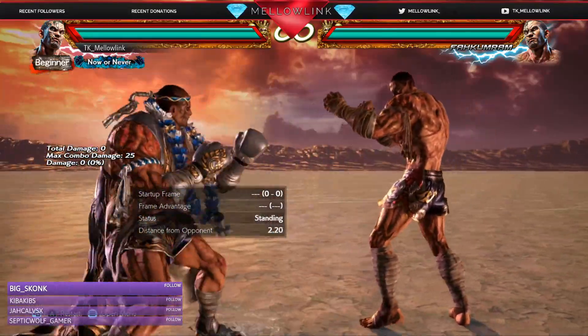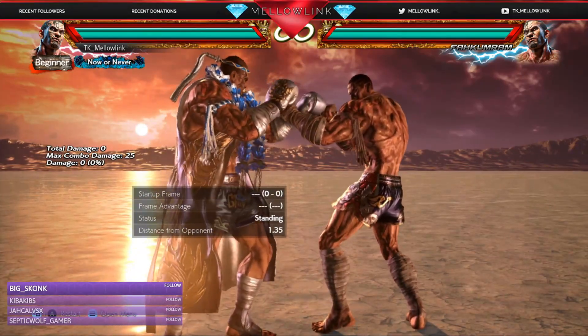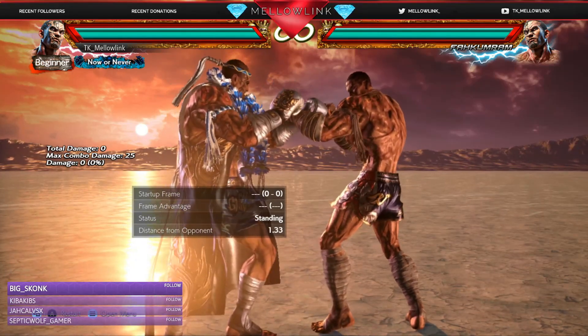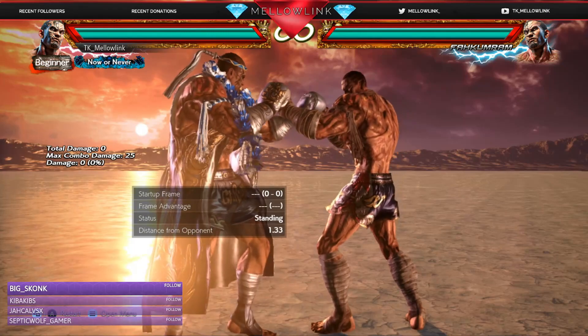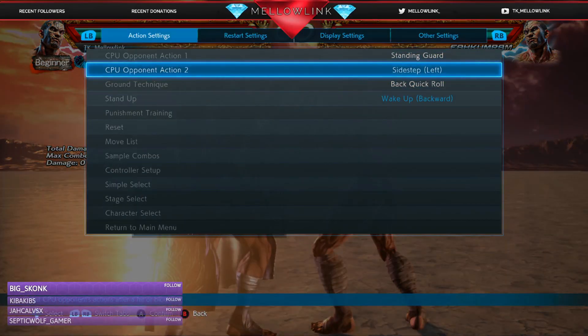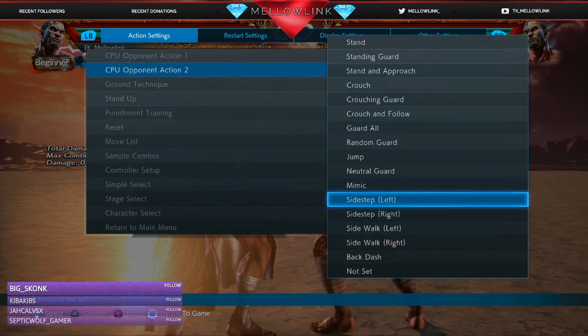So use those moves sparingly and only if the opponent is not sidewalking or stepping. A very important thing to note - the only two moves I could check that are steppable to only one way are very important moves and great tools. This is what's gonna stop people from stepping to the right, which is his weak side, since a lot of his moves can be walked and stepped to the right.